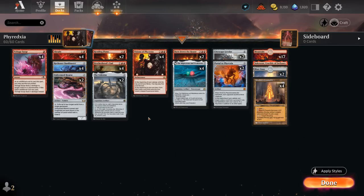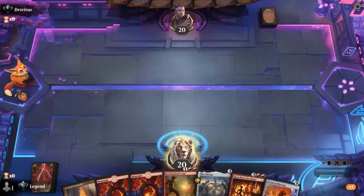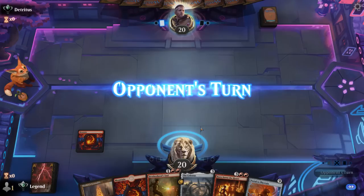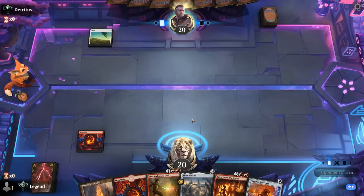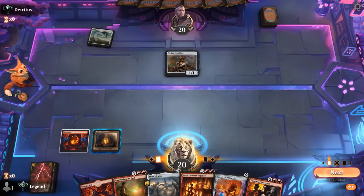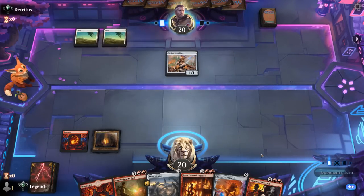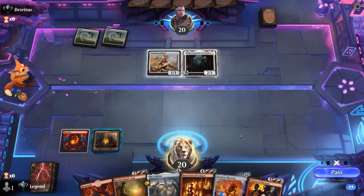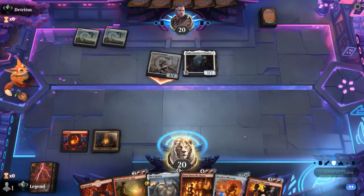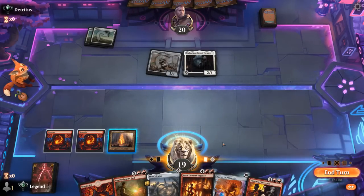That's our deck — now let's jump into some games. We're on the play and the hand seems promising; The Celestus can set up a turn-four Burn Down the House if necessary. The opponent is on a white soldier deck so our sweepers should be quite useful. Turn two Thalia is going to slow us down, so we'll need a fourth land to cast Brotherhood's End — and there it is, so that should catch us back up.